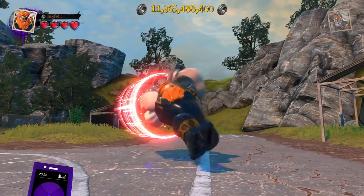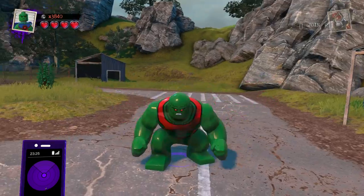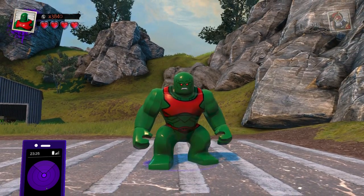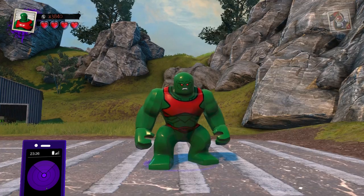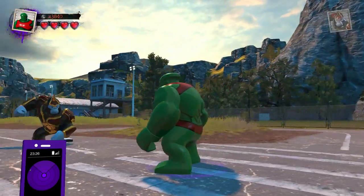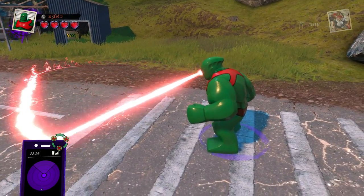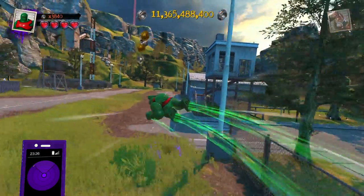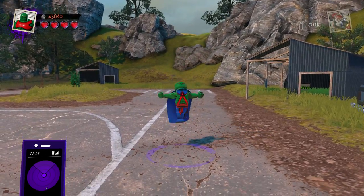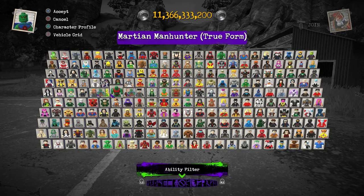Let's transition to Martian Manhunter — I know what you're going to say, he's a small minifigure. But by holding down his transformation button, he actually turns into his true form and looks pretty awesome. I do feel like he is lacking a little bit in detail, especially on the arms and legs — it just seems a little too plain. I wish there was similar shading detail on the arms and legs as on the torso and face. He does have a cool laser vision ability and is one of the fewer Big Figs that can actually fly around, so he gets some bonus points for that.